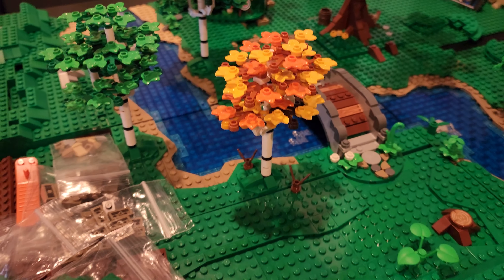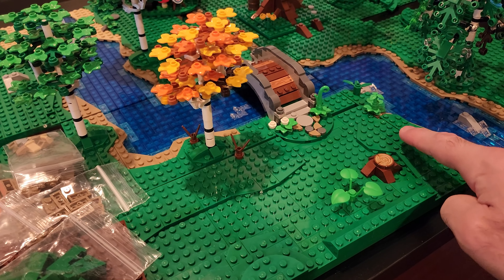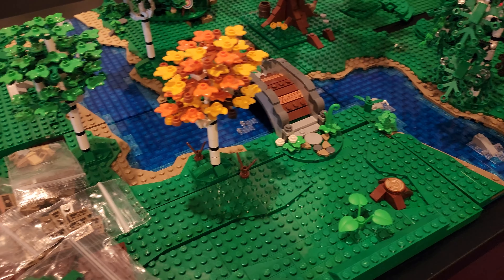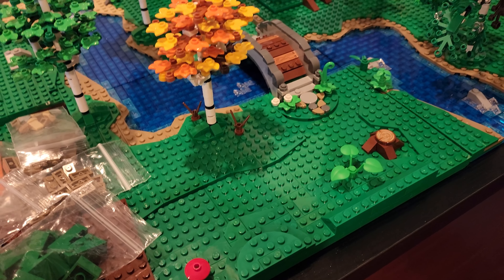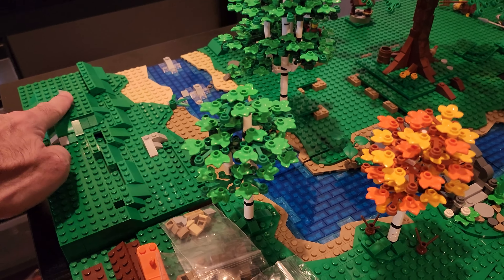I'm going to need some kind of filler here. I need a small tree — it can't be as big as these two — to go right here in this section, or maybe another one right here, just to fill it up a little bit. Because this plate might look a little empty since I'm going to put one of the large trees here.